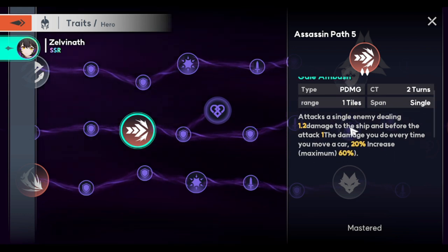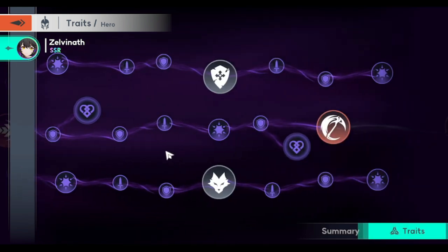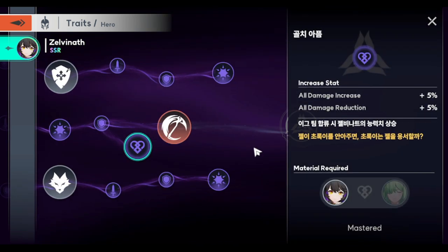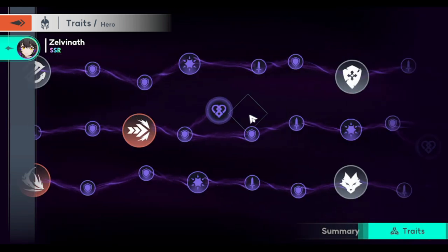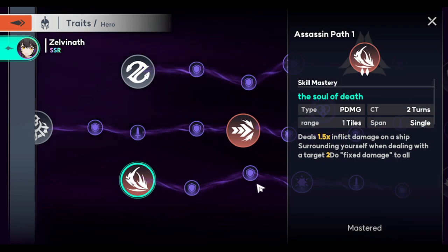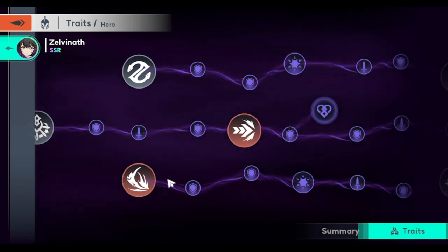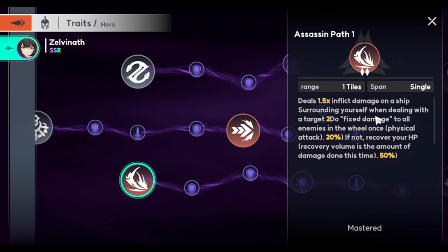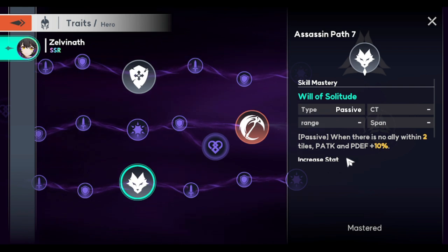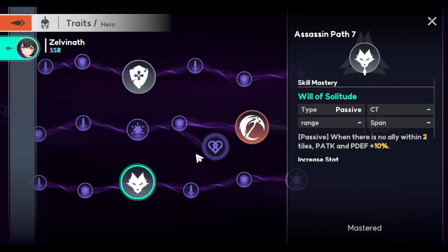One trait is armor shred — it lowers physical defense. Another attacks a single enemy. One deals additional damage to mages. Her additional bonuses include fixed damage to all enemies, physical attack scaling, and physical defense plus tens.